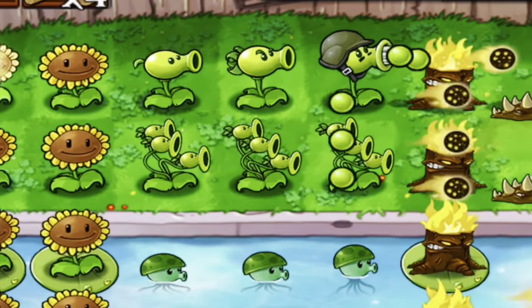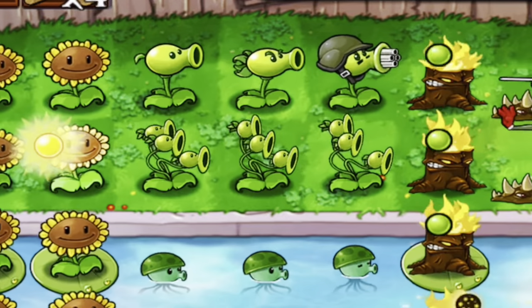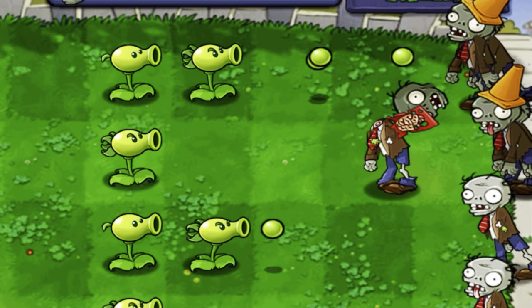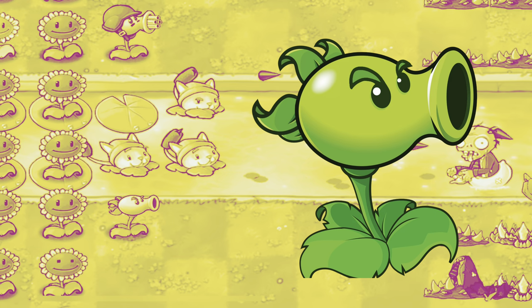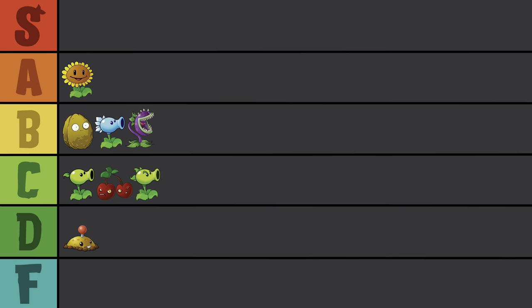They love showing up the other Peashooters, don't they? We already have another Peashooter that deals twice the damage for twice the sun. If you want to waste space on the line, you can just place two Peashooters and it'll have the same effect. As the Charmeleon of the Peashooter evolution line, I really dislike the change. Wow, he has eyebrows now? Big whoop. C-tier.